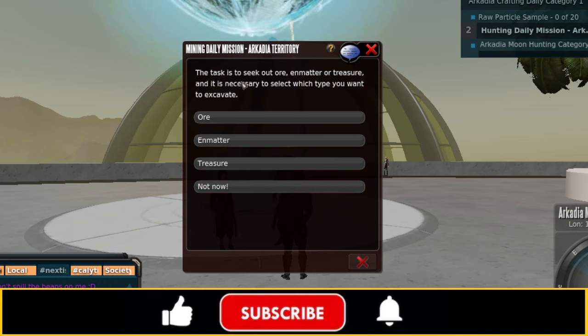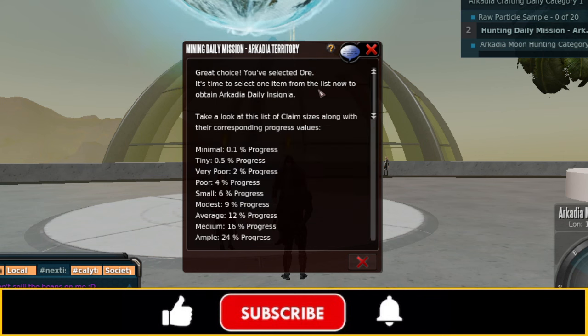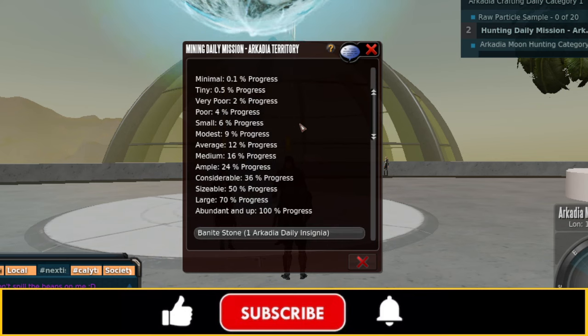On the mining mission, the task is to seek out ore, matter, or treasure, and you must select which type to excavate. I'm going to go with ore. You then select one item from a list of claim sizes with corresponding progress values. If you find minimal — the smallest find — you only get 0.1% progress toward the mission. If you get abundant and up, you get 100% instant progress toward the mission.